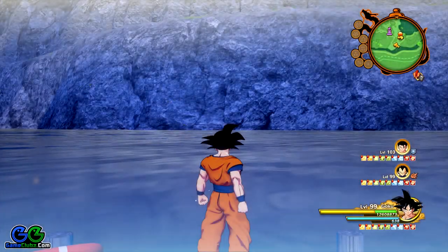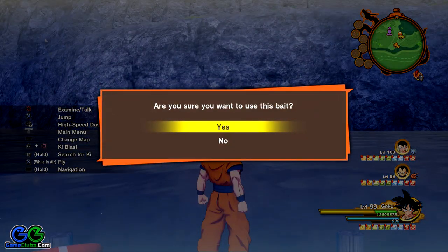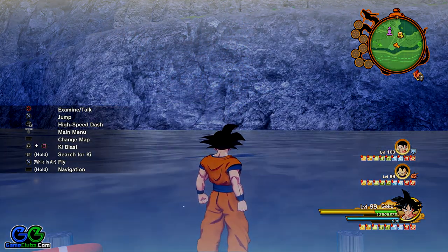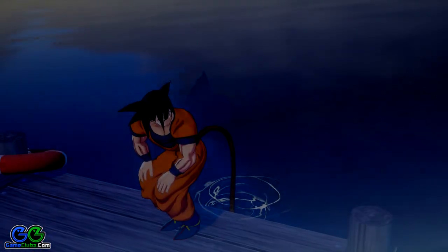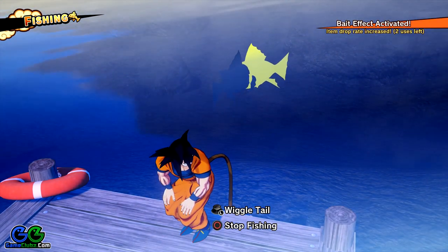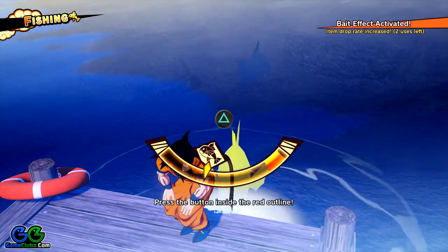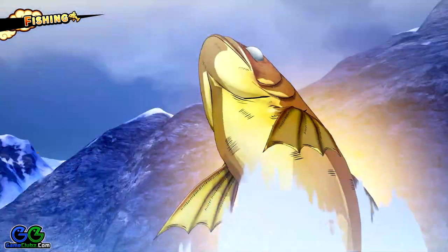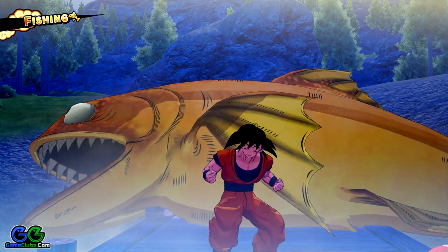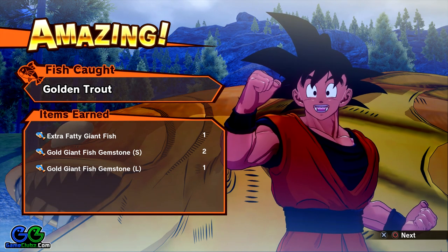Let's give it another try — this time I'm going to catch it. I'm using another bait to get more golden trout in the lake. Here is a perfect opportunity to see how to target the fish — notice that the other one is facing away and I am wiggling the tail. And here is another golden trout! Three attempts and three golden trout. This is the best spot for fishing this type of trout.